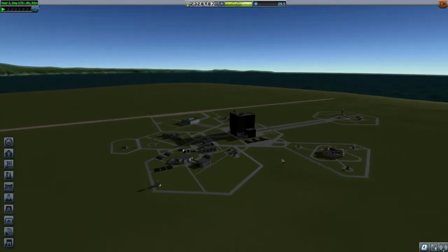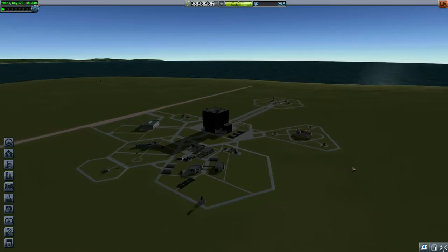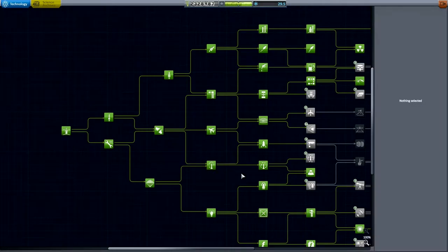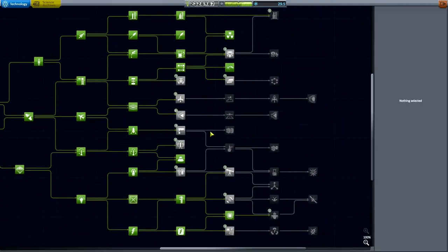Hello again, ladies and gentlemen. Sokka here with another episode of Kerbal Space Program 1.2, Career Mode. When we last left off, Bob, our scientist, brought back a lot of amazing science. Let me show you what I unlocked.